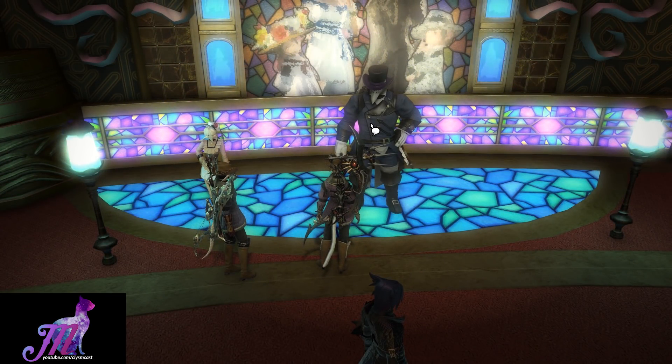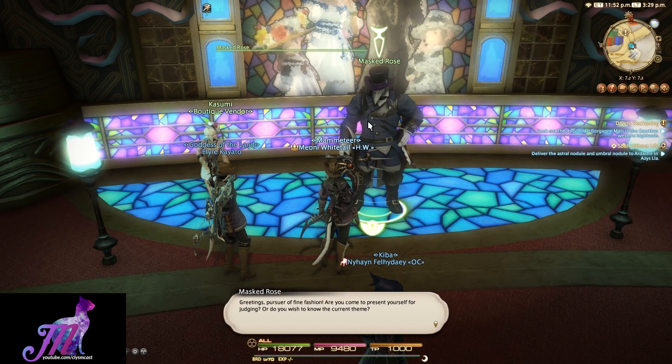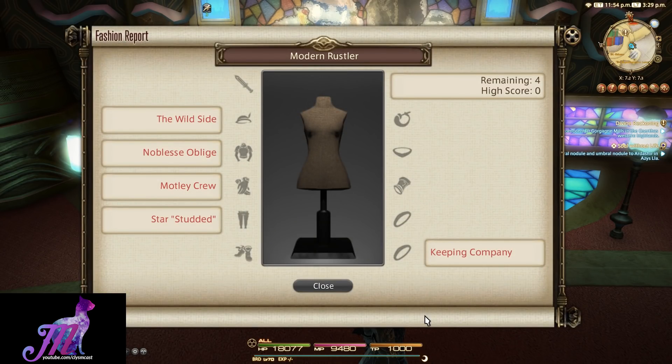Hello and welcome to another Fashion Report Friday. This week's theme is Modern Rustler. The clues are Wildside for hat, Noblesse Oblige for chest, Motley Crew for hand slot, Star Studded for legs, and Keeping Company for the bottom ring slot.